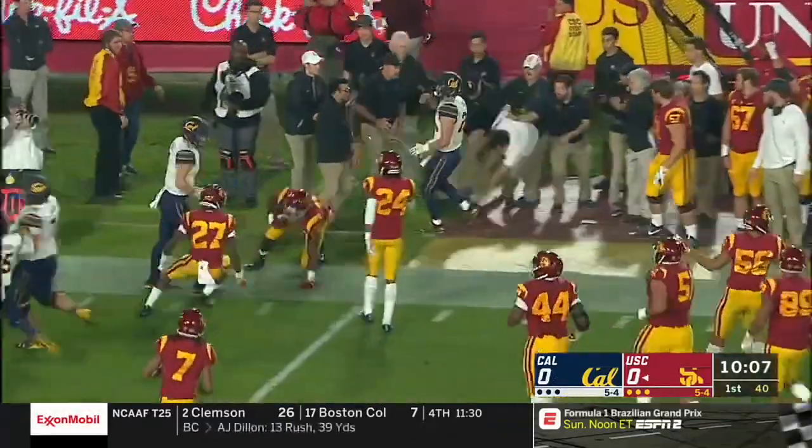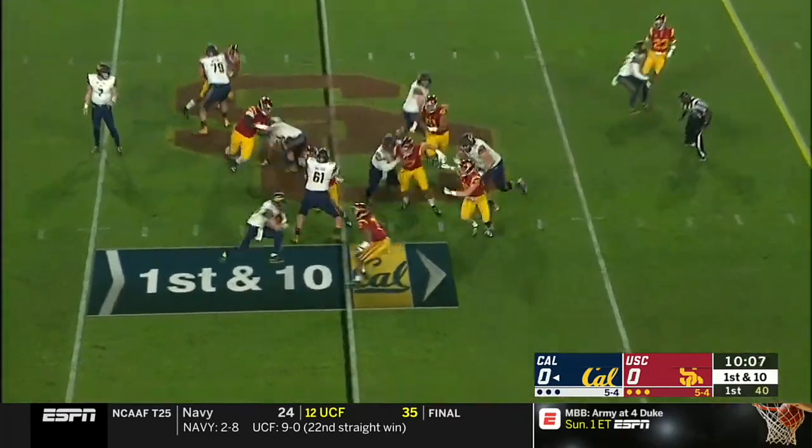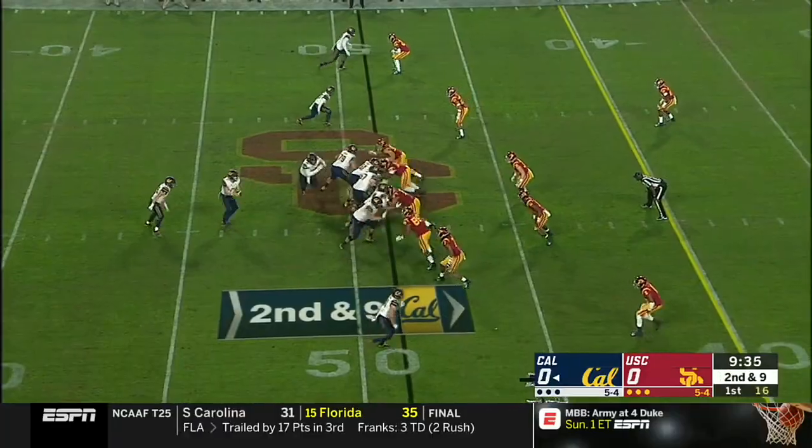Laird gets him out of bounds. Cal could bring pressure. We run that way with Laird, and Marvell Tell, from the safety spot, comes up to the field. That hurts.